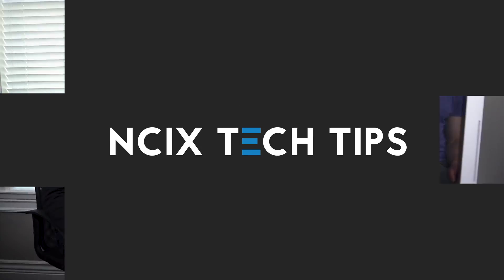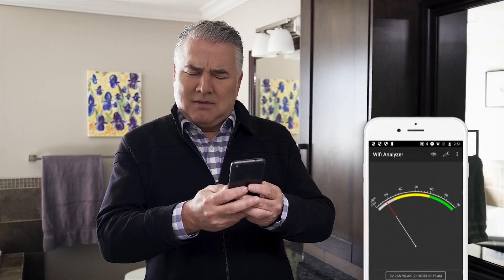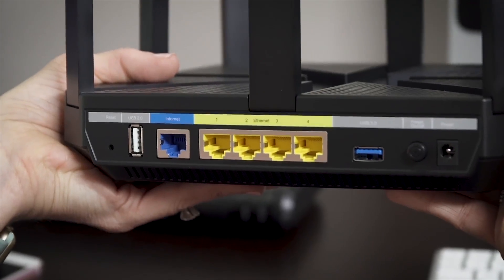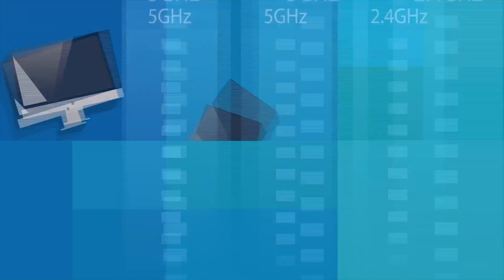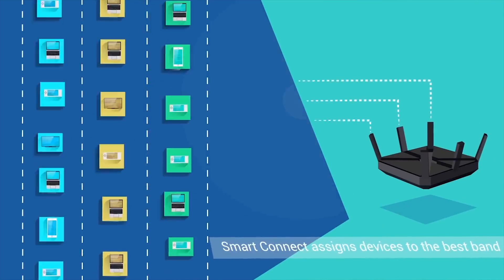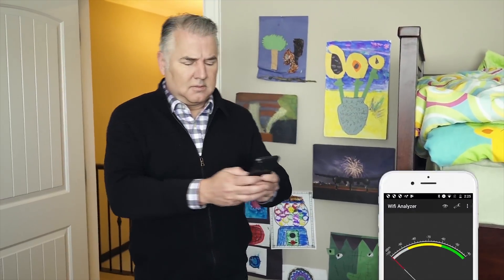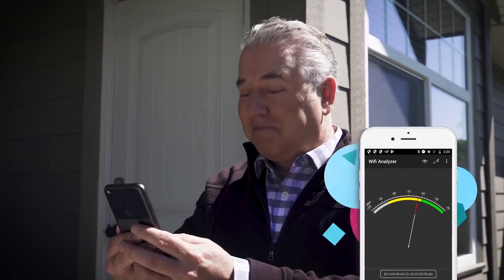With all the advances in home Wi-Fi tech that we've seen in the past few years, using the combo modem and router you got from your internet provider is limiting yourself. Upgrading to a new TP-Link tri-band router is easier than ever thanks to the new TP-Link Tether app. Tri-band routers provide more lanes for Wi-Fi traffic, and TP-Link's Smart Connect feature assigns your devices to the band that works best for them. See how the TP-Link Archer C5400 tri-band router boosted the McNeil's Wi-Fi performance and coverage by clicking the link in the corner or the description.